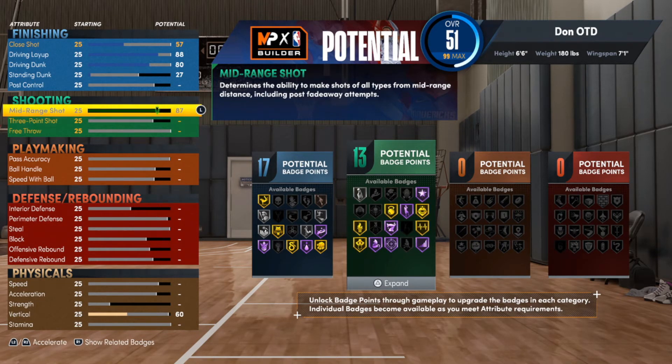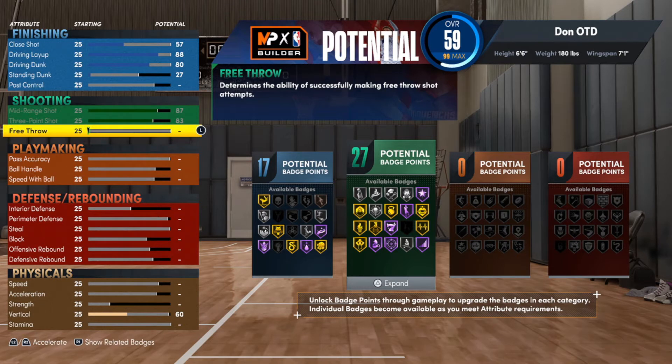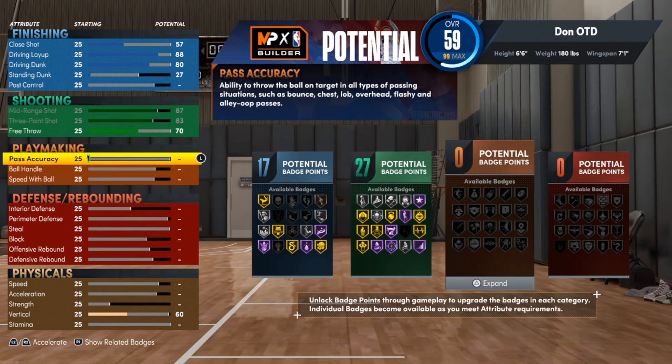For mid-range we're gonna take it pretty high, and for the three-point we're gonna max it out at 83. You can already see we get 27 defensive badges. We're only gonna put the free throw up to 70 — it'll be okay if you put it on real player percentage instead of timing it, and you'll hit a vast majority of them in the rec.